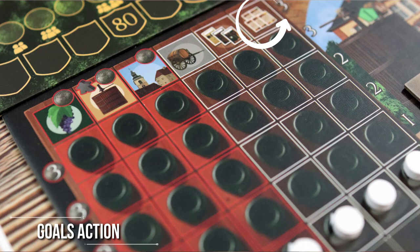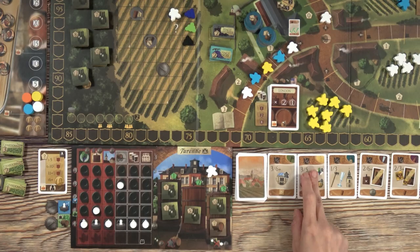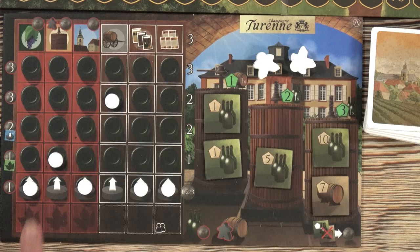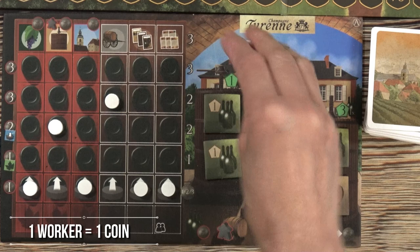The final action option is goals, which lets you take a gold card that will give you victory points for fulfilling it. There is also one final option which is to pass and lay off a worker. It returns a worker from any board back to the supply, but it gives you a coin, so sometimes it just has to be done.